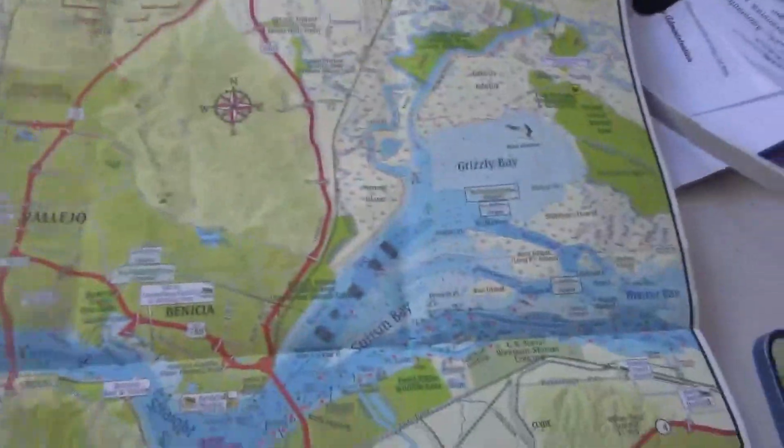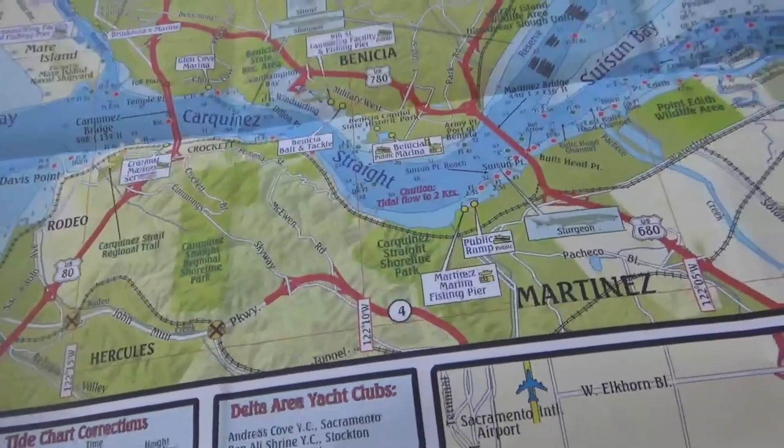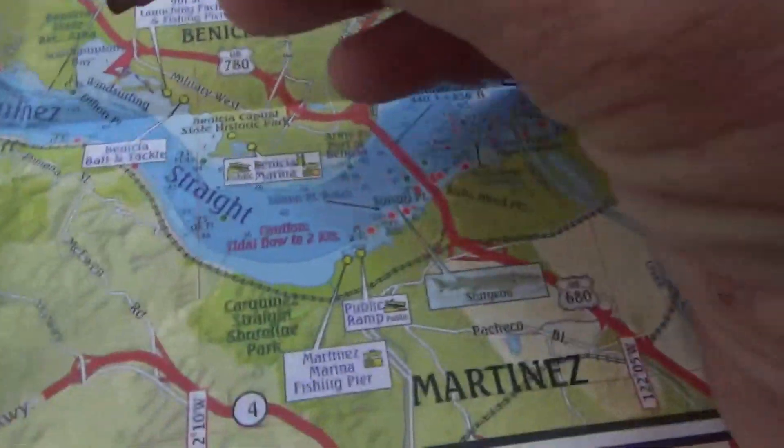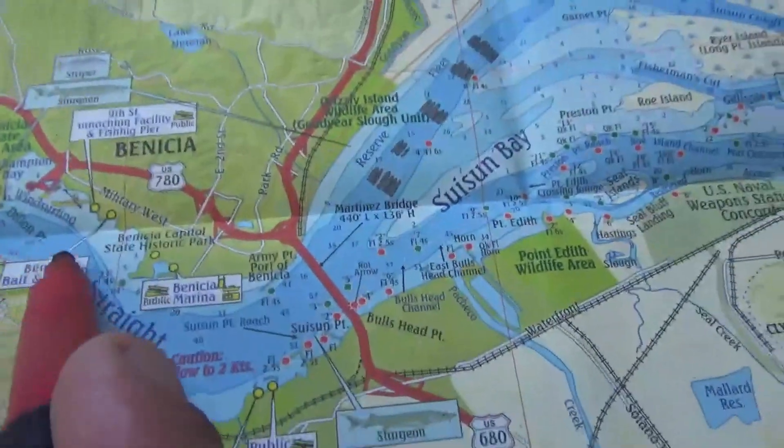Now let's bring you to this map. Of course, the San Pablo Bay, the Carquinez Straits, which is Benicia — that was stop number one. We continued on straight through.